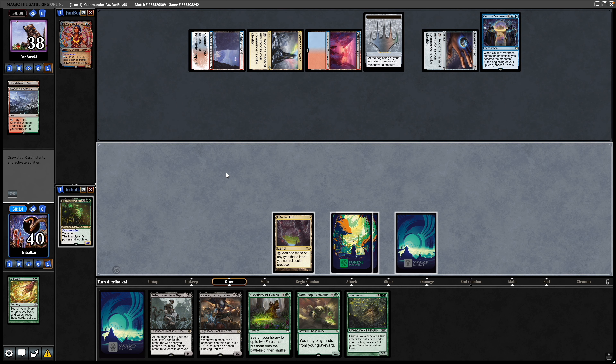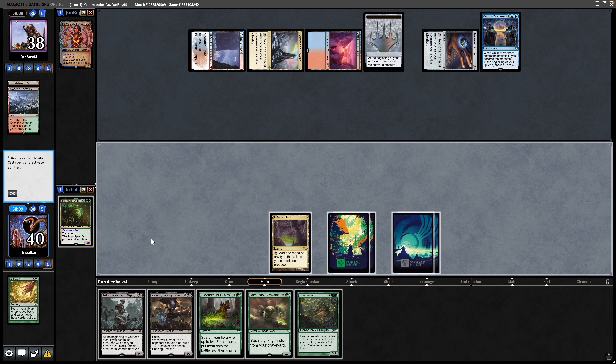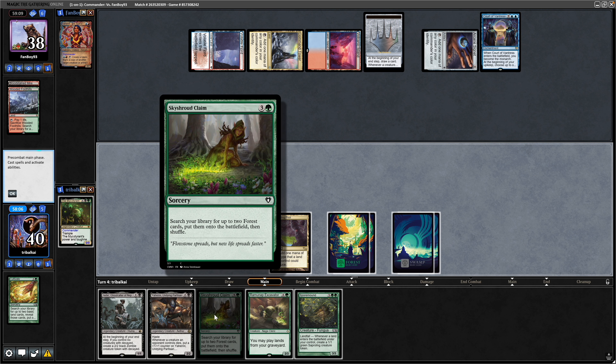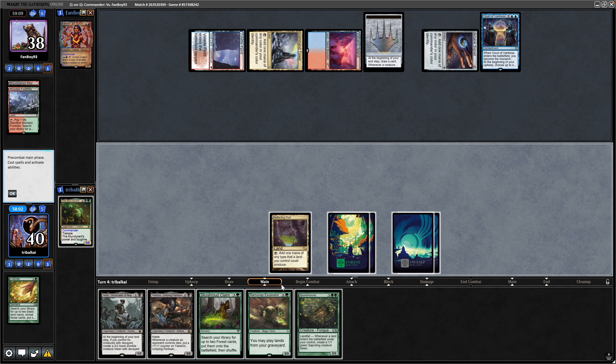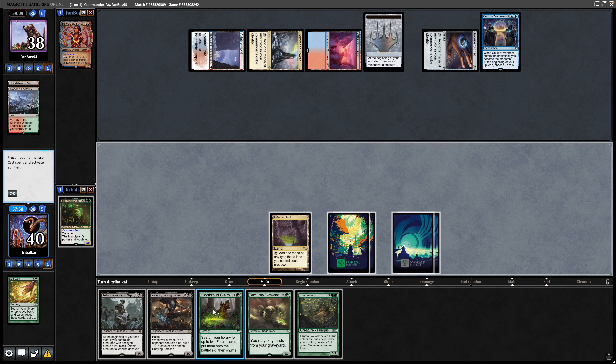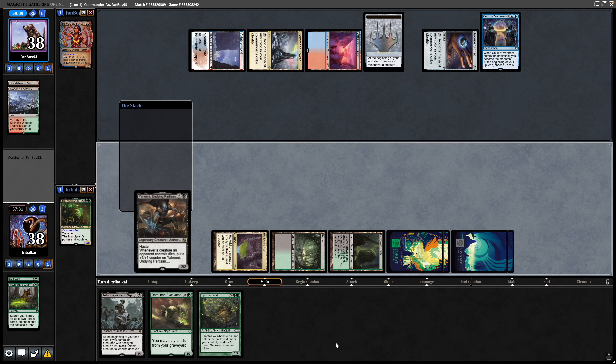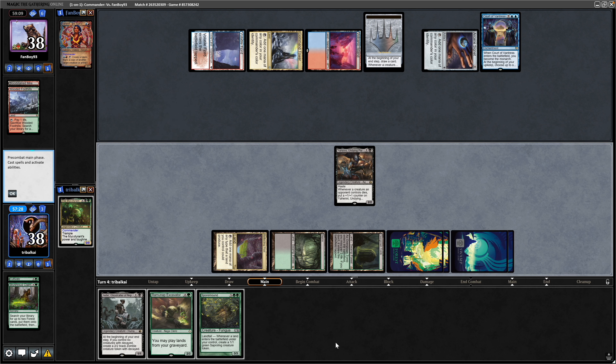So do we take the Monarchy right now? With the Yehenny, I was looking to get down the Jadar, but we can play a land, Skyshard Claim, and Yehenny — or we can go for Spore Mound, then play Skyshard Claim and Yehenny next turn, and that will get us some Saplings into play. I think I'd rather go fast and take the Monarchy, and the reason I'm playing Yehenny is because it has haste, so we can take the Monarchy straight away. I'm sure our opponent doesn't expect haste against a Golgari deck.